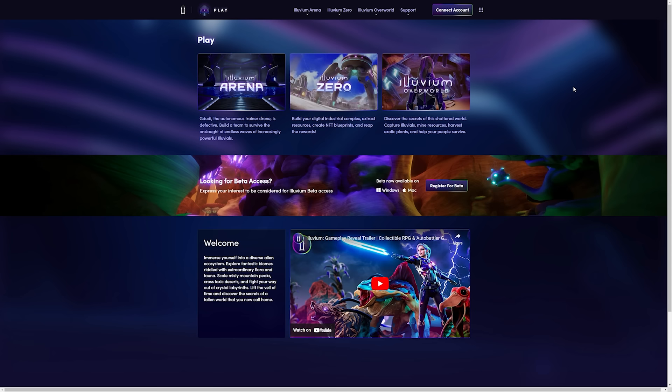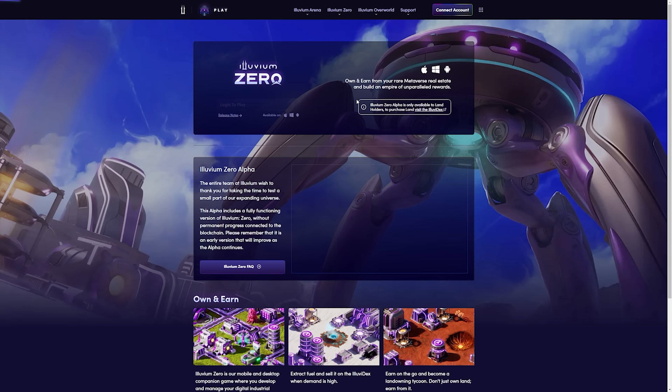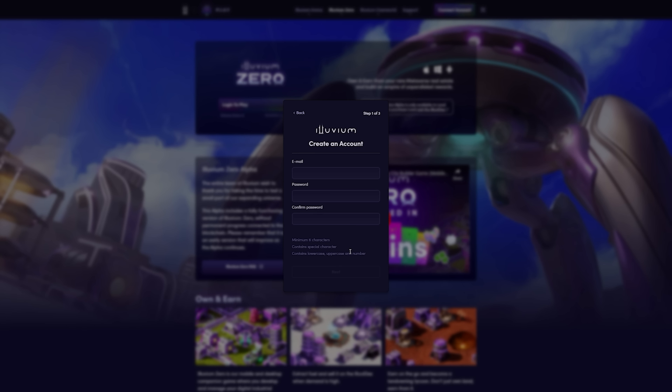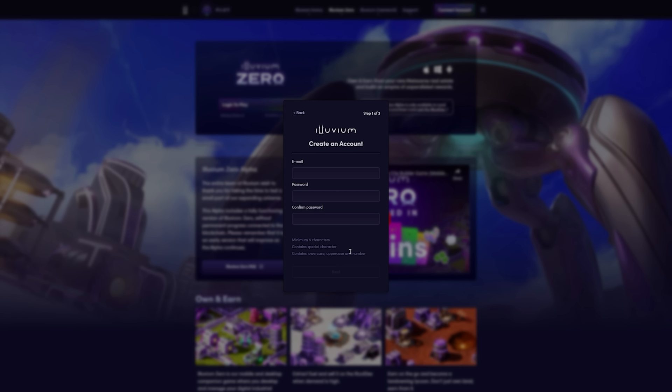Once you own a plot of Illuvium land, you'll need to ensure that your account is created and set up properly to play the Alpha. This is the official play section of our website. You'll see Illuvium Zero there, and you'll see a Login to Play and Connect Account buttons here on this page. Once you click those, you can either log in if you already have an account, or click Create an Account. You'll need to create an account and link your wallet that has the land in it. Via MetaMask, you'll connect and sign access using the IMX pop-up. At the end of this process, you'll see Wallet Successfully Linked. This account you created here will be the account you use to log in to the Illuvium Zero Alpha client.